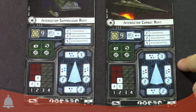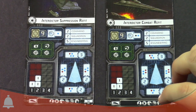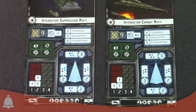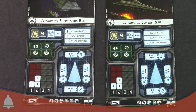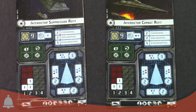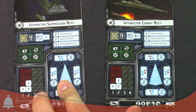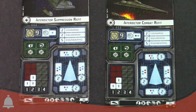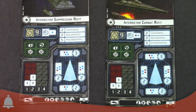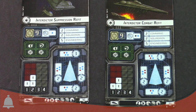The Combat Refit is a little more killy — it switches a blue die for a red die, so it's got a lot of good dice, but it loses one of those experimental retrofits. It's also a little better at anti-squad firepower. It's not a bad trade-off — just two different roles. You'll notice that while it doesn't have a huge amount of dice on any single facing, if you get them in double arc and fire twice at a target, you're still throwing out eight dice. Seven from the rear arc at minimum.